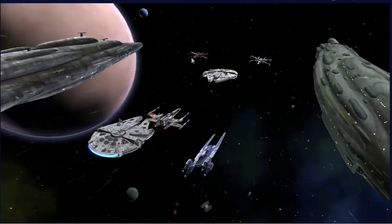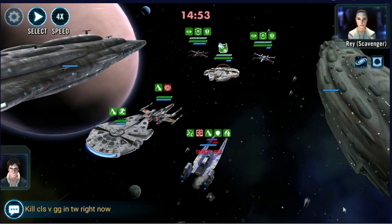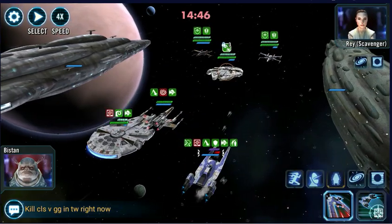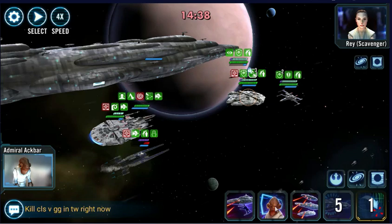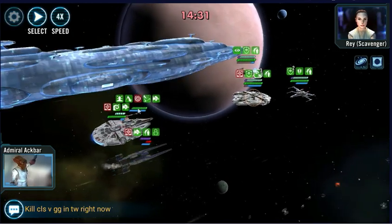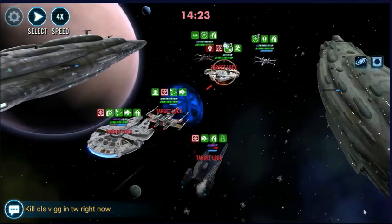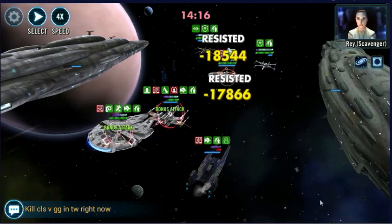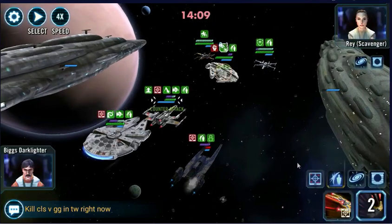They have Resistance Millennium Falcon, Poe, and Resistance Pilots X-Wing. They are taking a lot of turns to start with. We'll clear off their Foresight. We'll put a Target Lock on the Han here. I think I want to cleanse Biggs. Now we'll do a Special on the Falcon. I think this is looking tricky. Put a Basic on the Falcon - no assist from Han, obviously, because RNG.